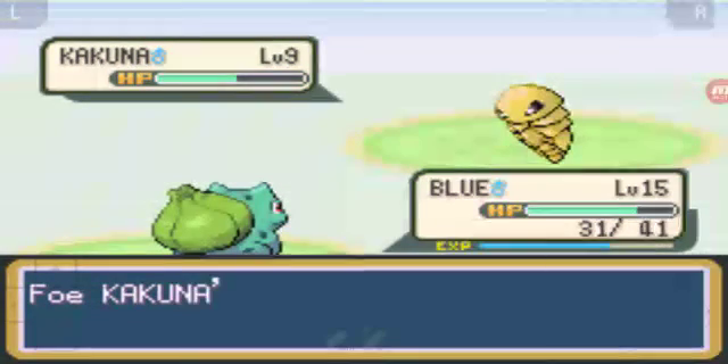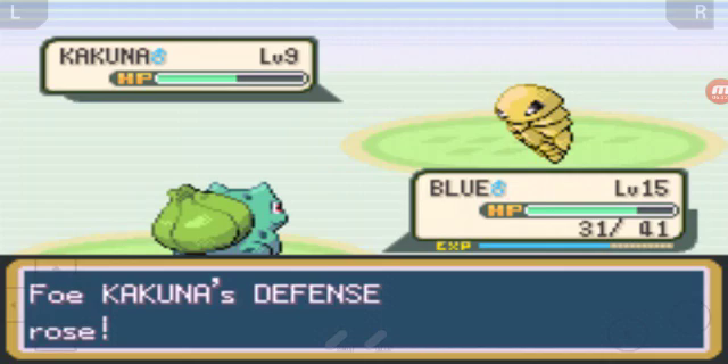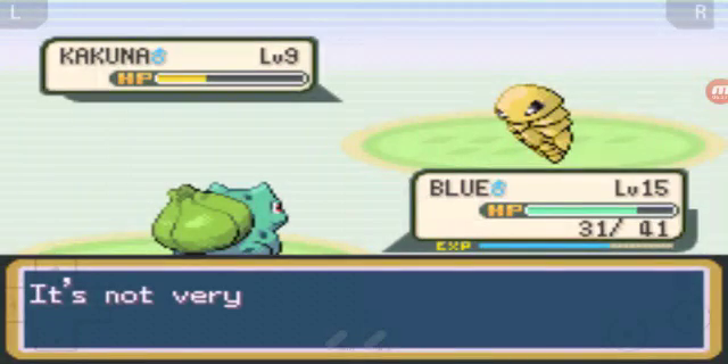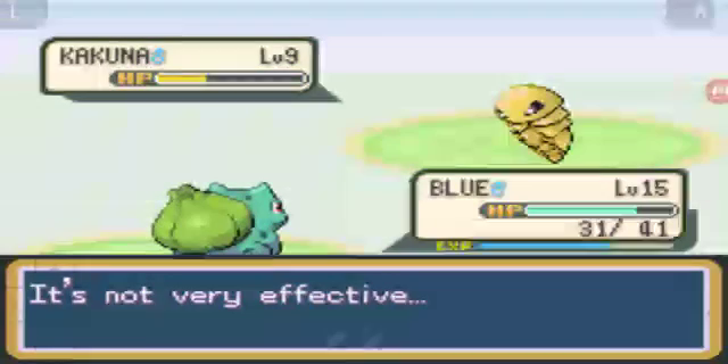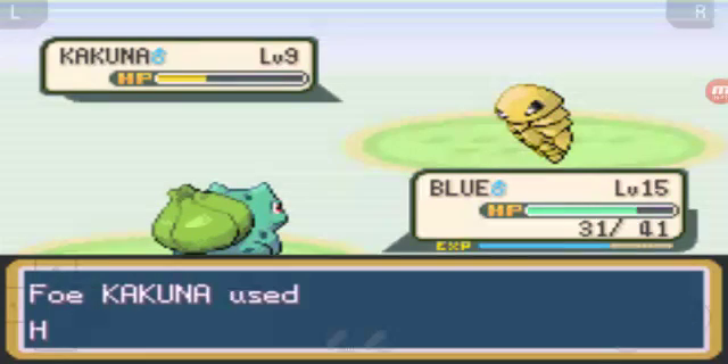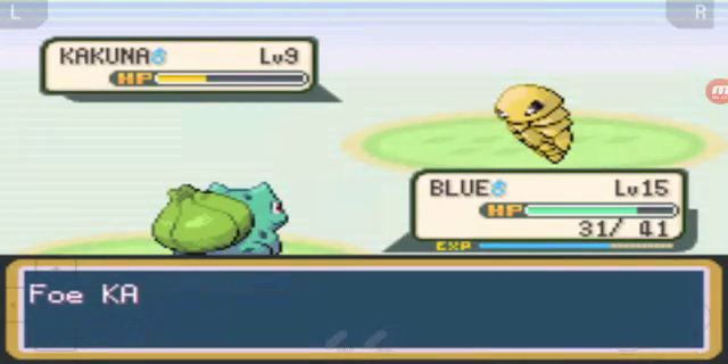Kakuna and Metapod - I think they might be grass type so you could use a Leaf Stone on them. I hate this - that Harden move - and it's gonna take forever to kill them.